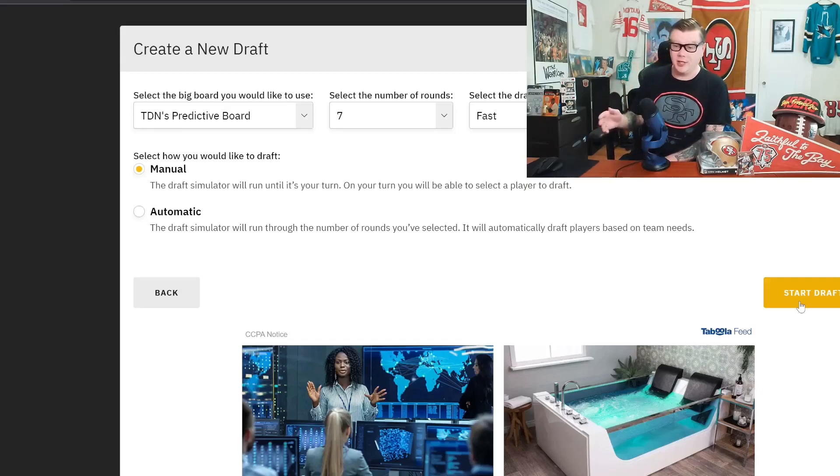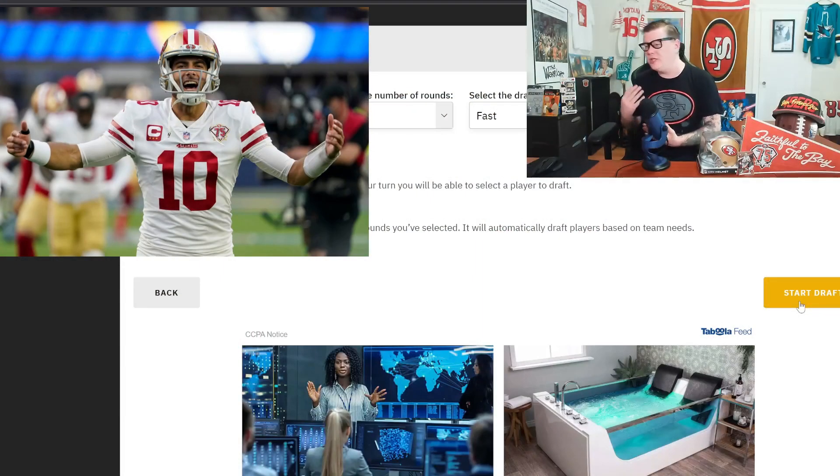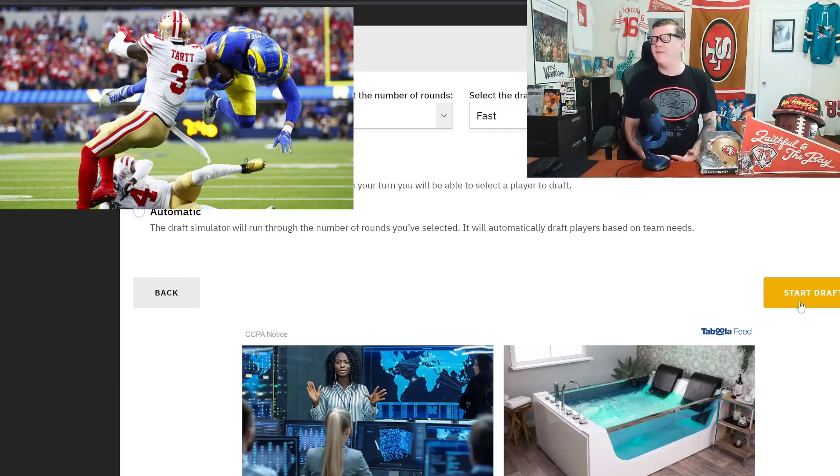A couple of things before we start. I don't think Jimmy Garoppolo gets traded before or during the draft. If he does, it's probably to the Carolina Panthers or maybe the Houston Texans for a future pick — likely a 2023 third-round pick that could bump to a second if the Panthers make the playoffs. The move I would make prior to the draft is bringing back Jaquiski Tartt at safety on a one-year deal near vet minimum.